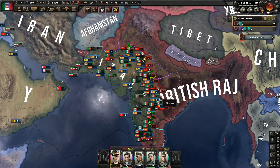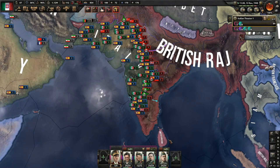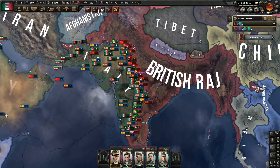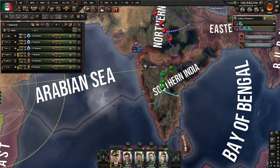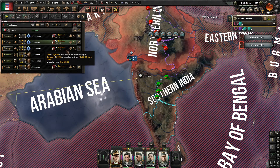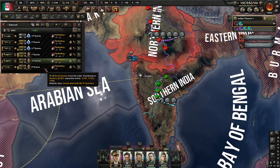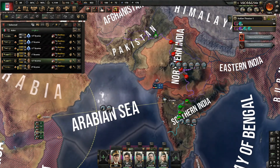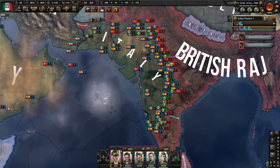Yeah, they seem to have stalemated us a little bit. We are pushing into the south, which is what we really want — the south will help a lot. Can I get planes over here? What's our plane situation? We have a lot of planes here but we need more here. So this is close air support, this is fighter. Tactical bomber, tactical bomber, navy bomber.